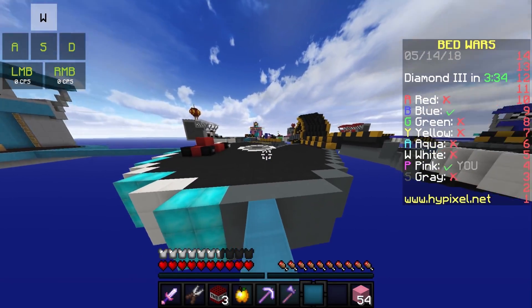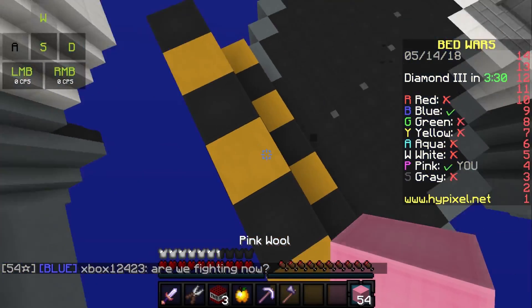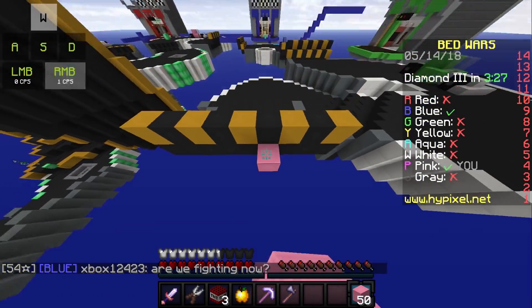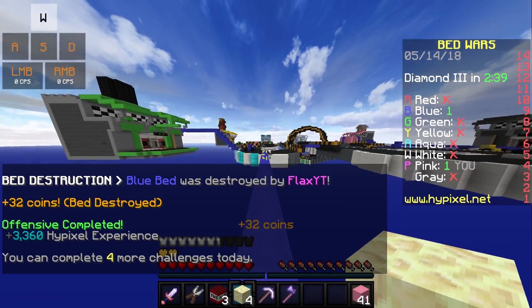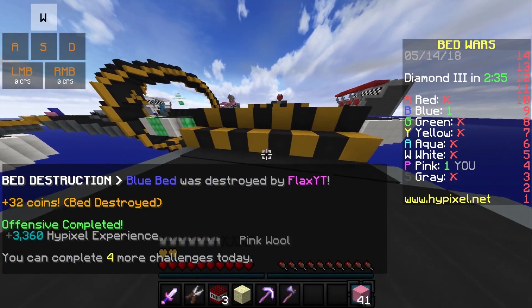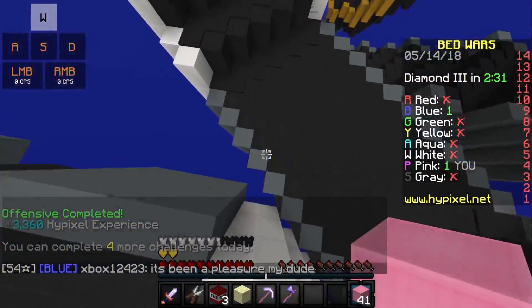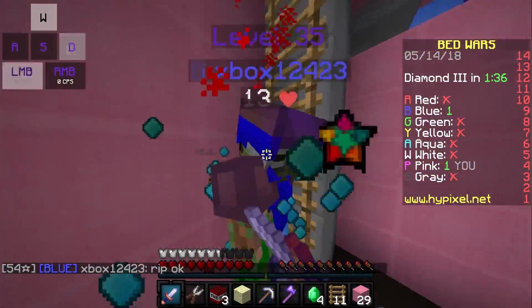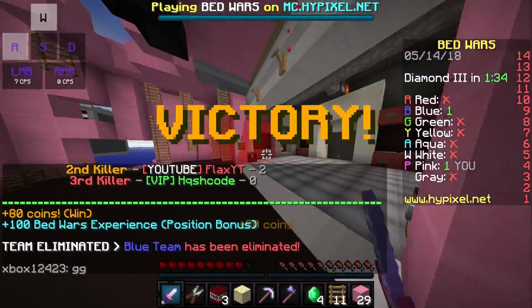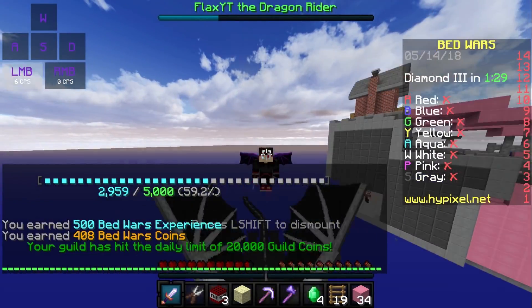I'm actually using invis and I'm going to go to this guy's bed. There you go — I was able to get blue's bed. Now I'll go to him and hopefully give him a nice little surprise visit. There we go, I got him — and that was a GG! If you guys didn't notice, I actually told him to play the noob right here — he was a pretty cool guy so I had a lot of fun playing with him.